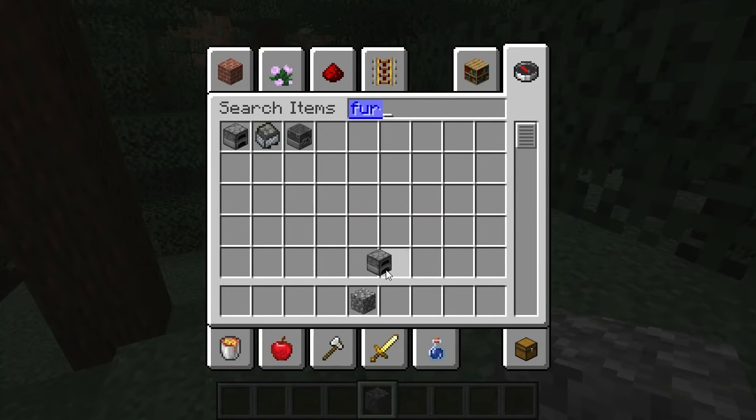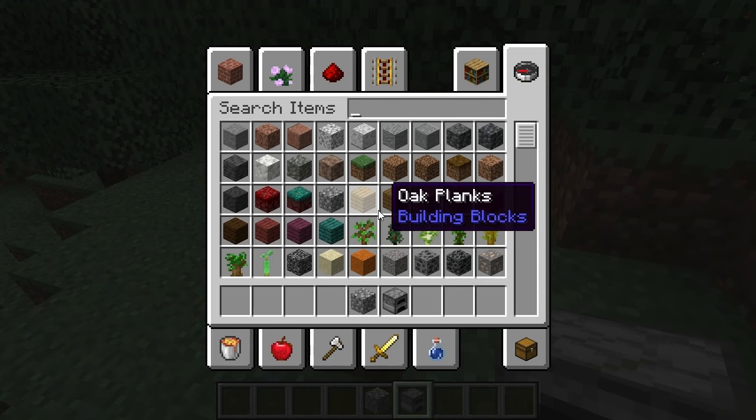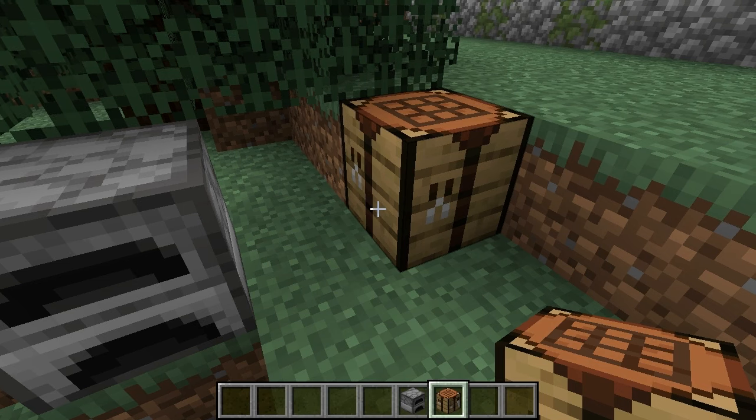You will then need to make a furnace, which you use cobblestone for — placing eight blocks in your crafting table so it looks like this. That's how you get your furnace.